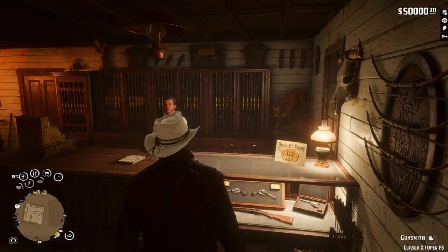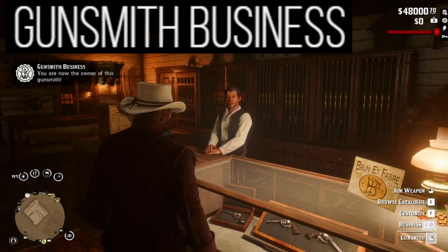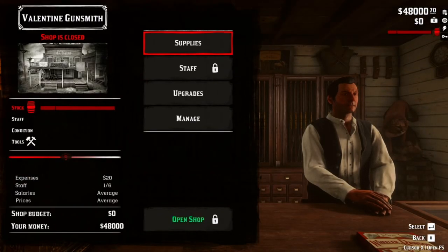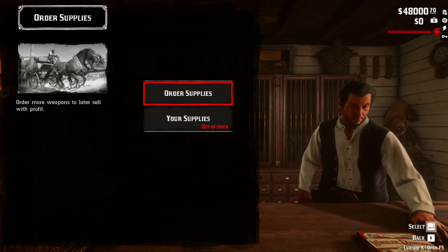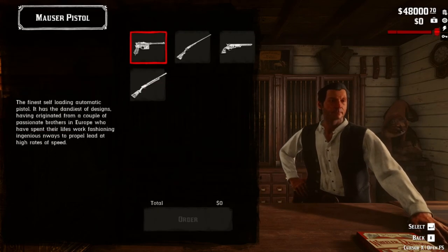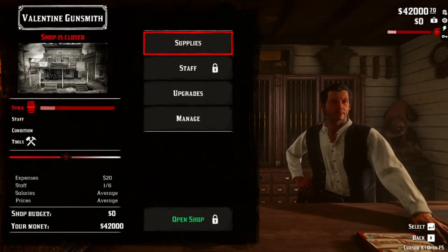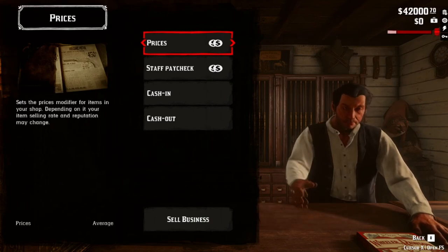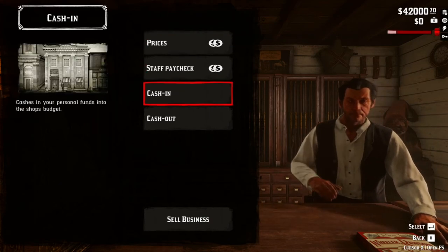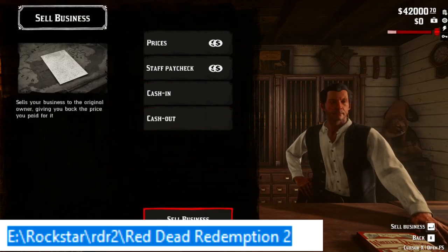Now we have banks — but how to make more money? Open your own business of course. Gunsmith Business gives you three different gunsmiths around the map which you can buy, though you can only choose one at a time. After you buy the store you need to supply it, and once you have enough products you can open your store. Then you need to take care of stock, staff costs, and you can upgrade the store. Live the real business owner life. Drop in the game directory.